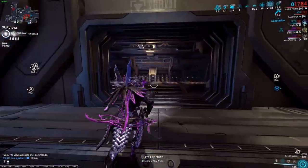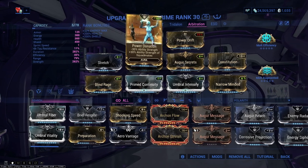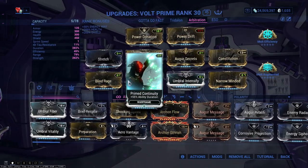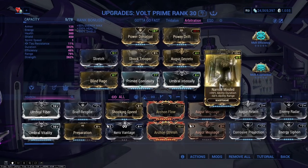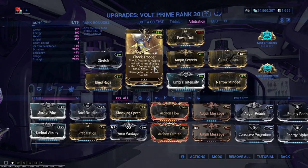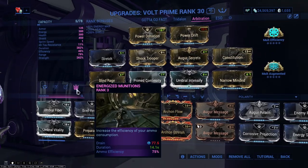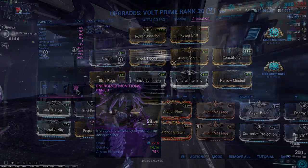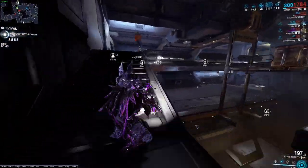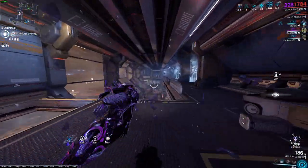Volt can also buff your team. Power Donation is the aura, donating 30% power strength to teammates — always good. Power Drift for strength, Augur Secrets, Blind Rage and Umbral Intensify; for duration, Primed Continuity, Constitution, Narrow Minded; Stretch; and Shock Trooper — holding down your first ability gives your team electricity damage within 15 meters for 40 seconds. Volt's shields are also really nice at buffing your damage.